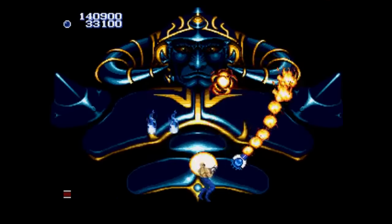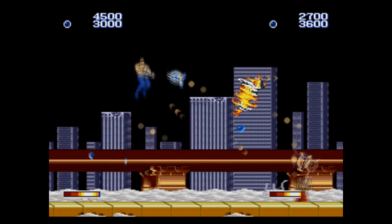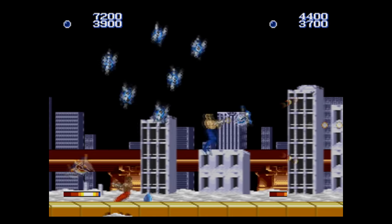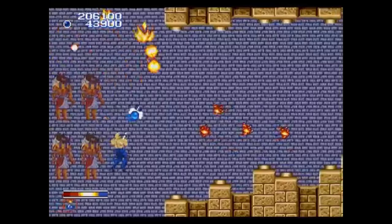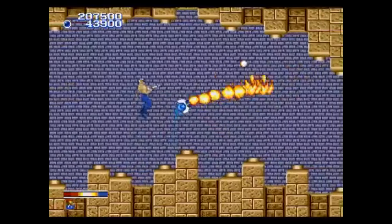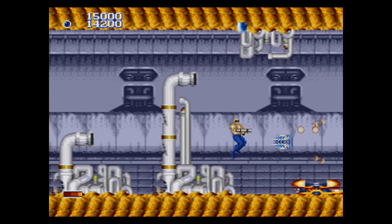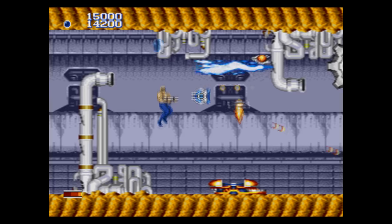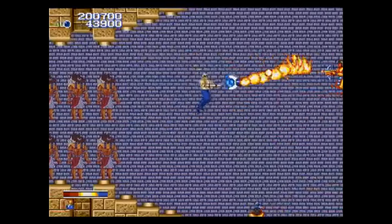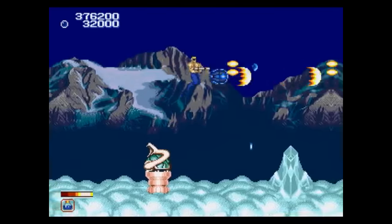Boss fights are a highlight, with them usually taking up the entire screen. But of course, the big reason you'd want to play Forgotten Worlds today is that it's two-player co-op. The game is even structured in a way that encourages a second player — if you play by yourself and you die, it's game over and you start at the beginning of the level. If you're playing with another player and you die, you can continue right where you are as long as the other player is still alive. That makes it really easy to progress and see the entire game. The only real problem is Forgotten Worlds is pretty dang short in two-player — you could probably finish it in around thirty minutes.